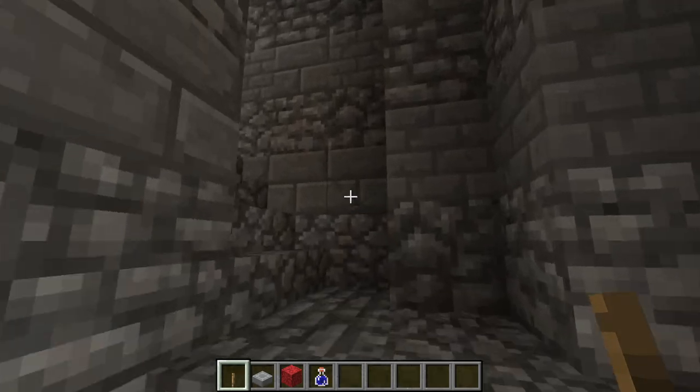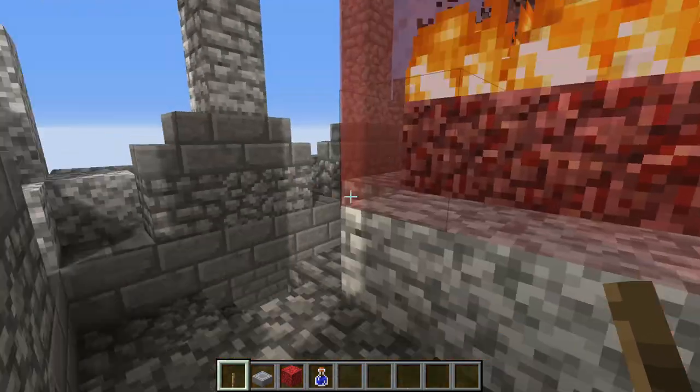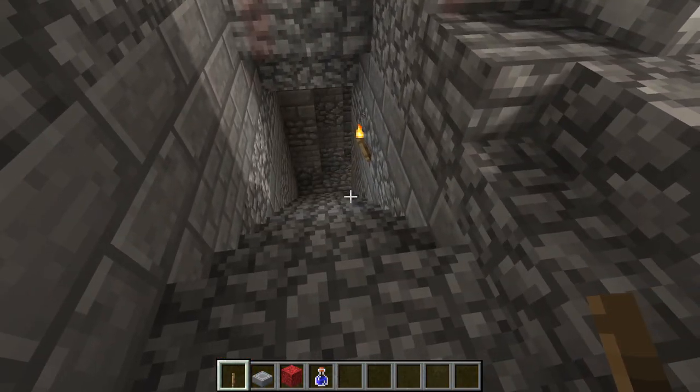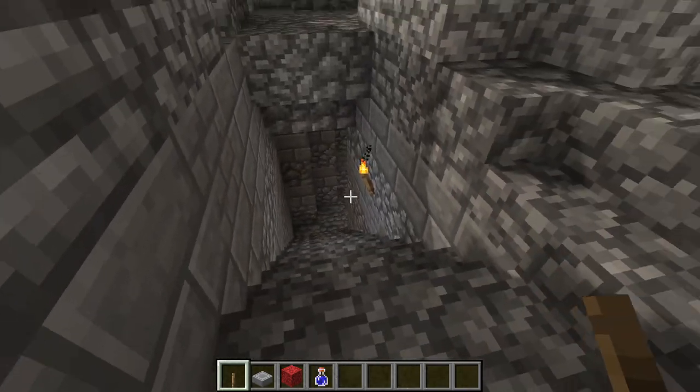It's a long way up — we have to go up many flights of stairs. Here we are at the top of our lighthouse. We have one staircase there, and the other staircase comes out right over here.